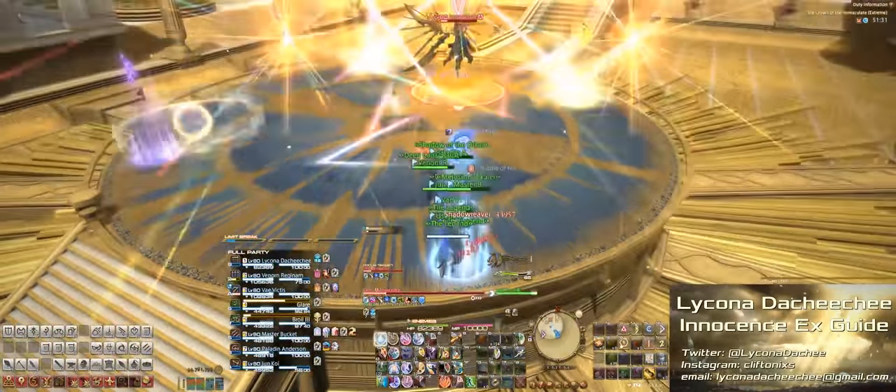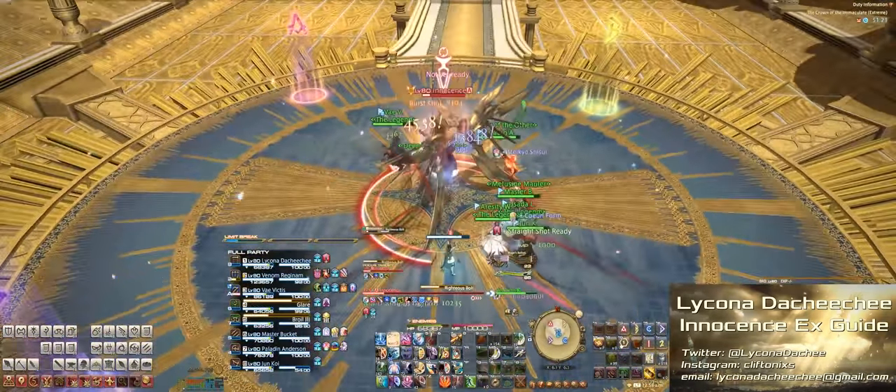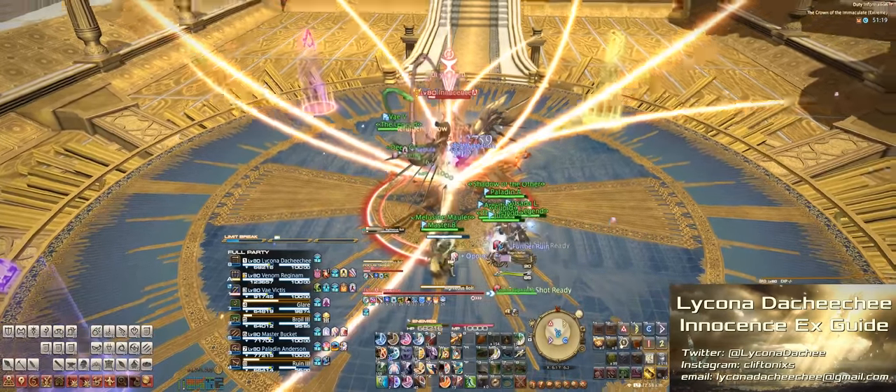After the white circle AoE explodes, the whole party should run towards the safe spot. The boss also kind of acts weird at this point — he really doesn't follow you, so you're just going to have to disengage. Drag the boss back into the middle, and then the next mechanic is another tank swap.